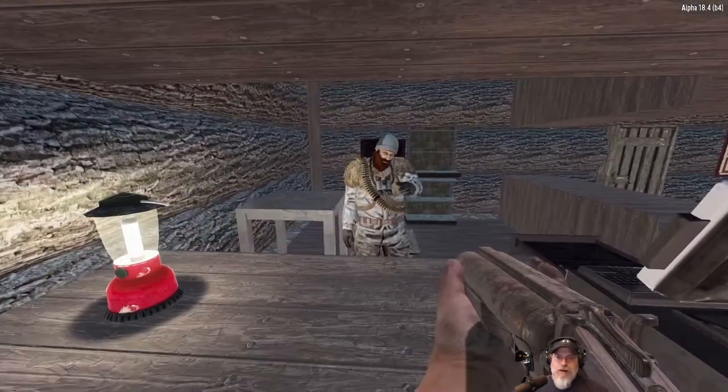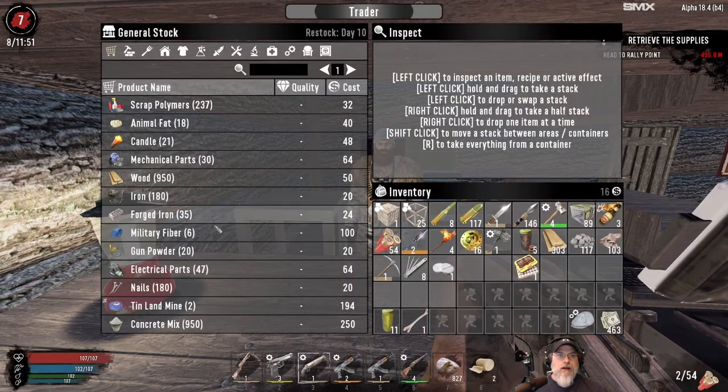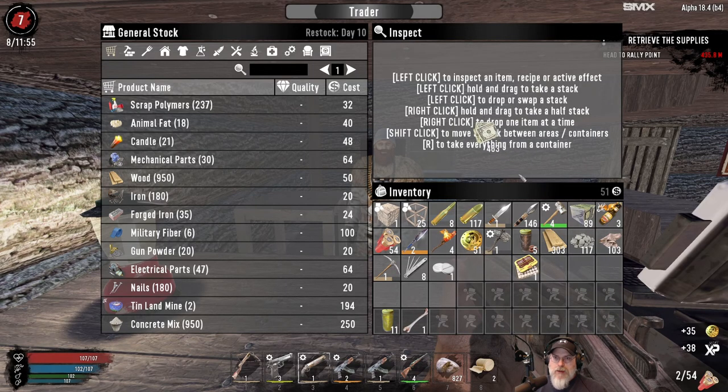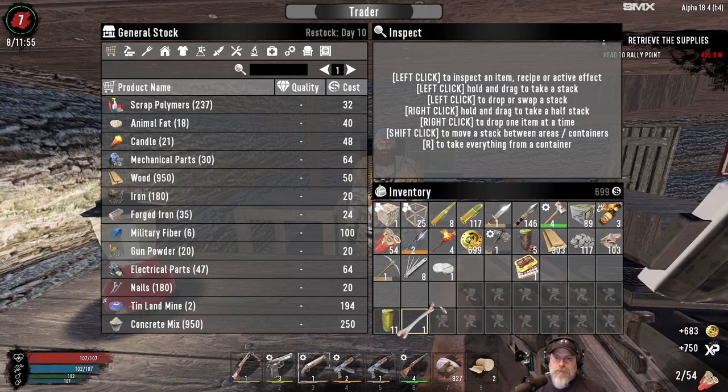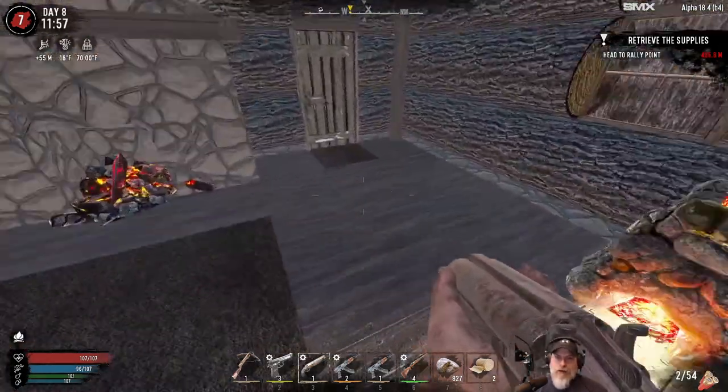Let's go sell a couple things to Trader Hugh. I don't think he resets until day 10 — it's day eight today. We are almost to the next level too, which is fantastic. I'm probably going to put that next level into Motherload because I want to do a little mining. We got 699 coin. I don't think he has anything we want right now.